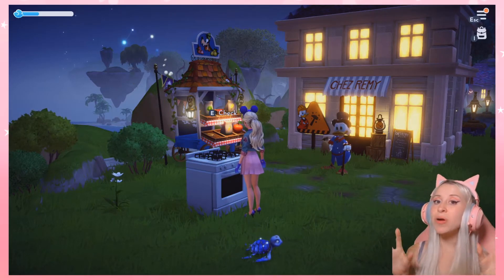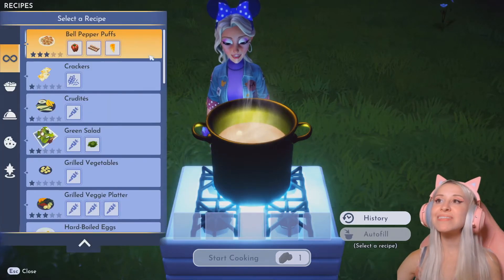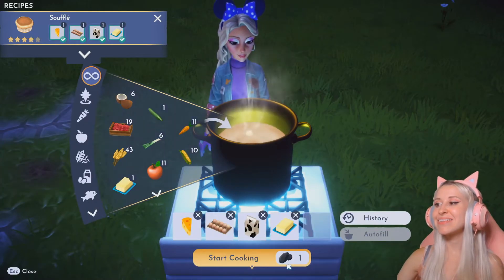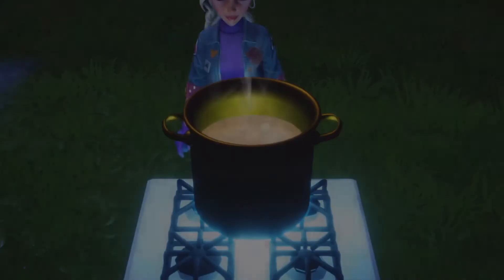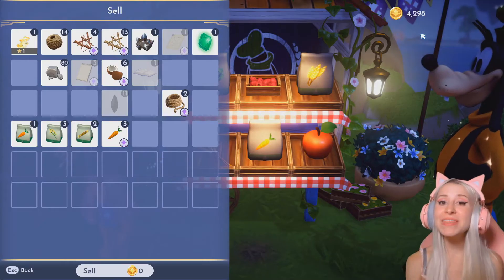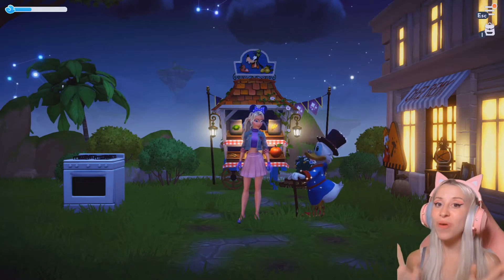Now go back inside his restaurant and purchase as many ingredients as you can. Then come back to the stove and repeat. A quick tip now that you've already made the souffle once is go up to your recipes, find souffle and press autofill. Do this again and again until you run out of ingredients, and sell them. Repeat the process over and over again. Now it's very likely this is going to end up getting patched because it just seems way too easy to make money, so take advantage of it while you can.